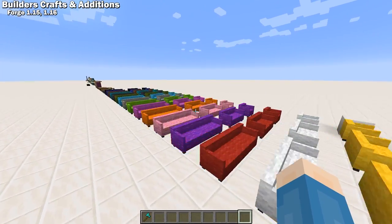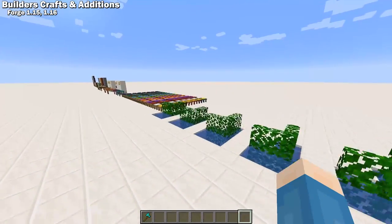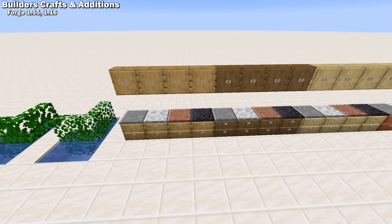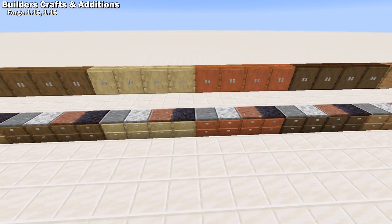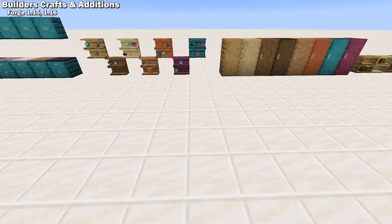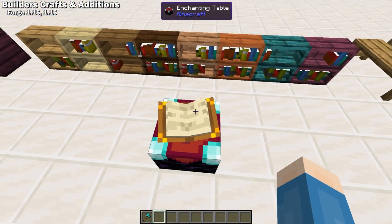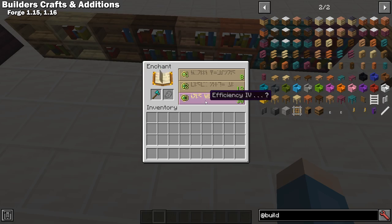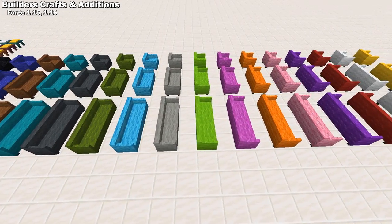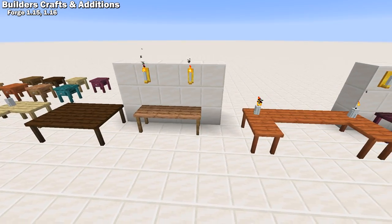Builders Crafts and Additions is a Forge 1.15 and 1.16 mod that adds an enormous amount of items to the game. There are vertical slabs and pillars, tons of storage options with kitchen counters, cabinets, shelves, and cupboards, each with all the vanilla wood variants and many stone variants for the counters. There are bookshelves that you can store books in and they actually raise the enchanting level of your enchanting table. There are plenty of seating options with stools, benches, and sofas, each with tons of variants. It adds tables, candles, and bedside tables.